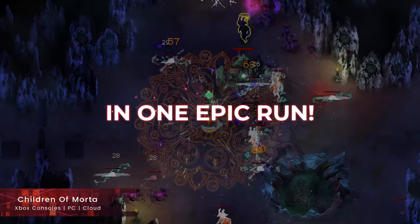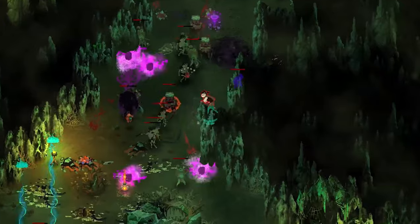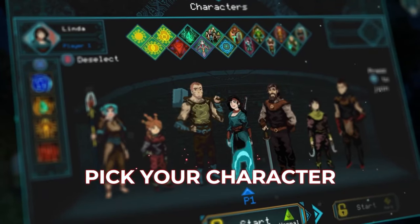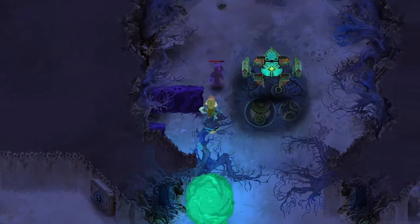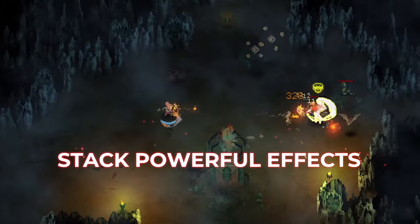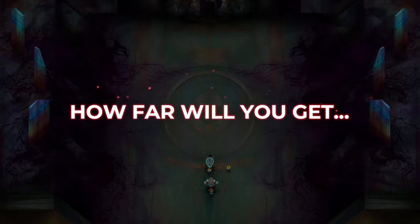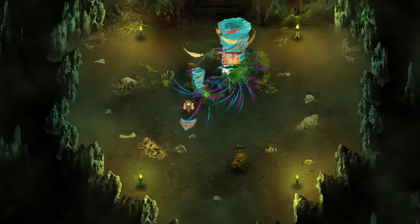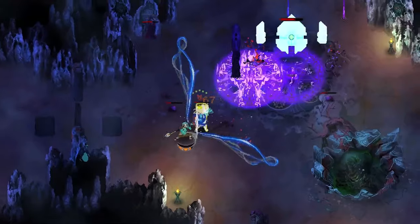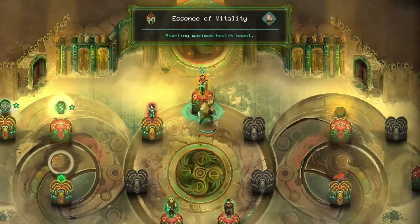Children of Morta has you playing as a full family trying to fight off evil. You can play as every member of this family in this roguelike RPG that has you full-on dungeon crawling. It's almost like a Diablo-like title, just without the loot. The pixel art visuals here are some of the best I've ever seen, and the combat is absolutely fantastic — gameplay is just fast and fluid. It's one of my favorite indie games of the past few years. Mixed with procedurally generated levels and characters with different skills, you really have a lot to sink into, and it's definitely one to enjoy on Xbox Game Pass.